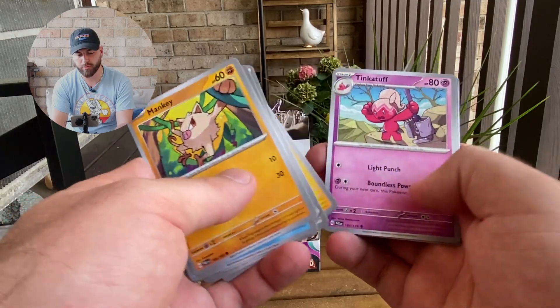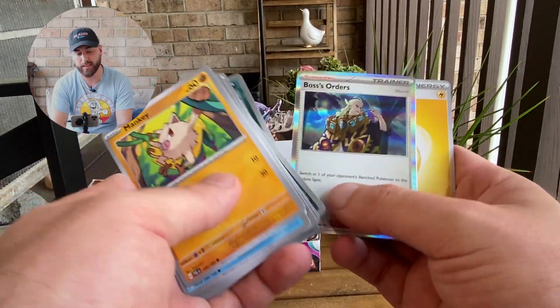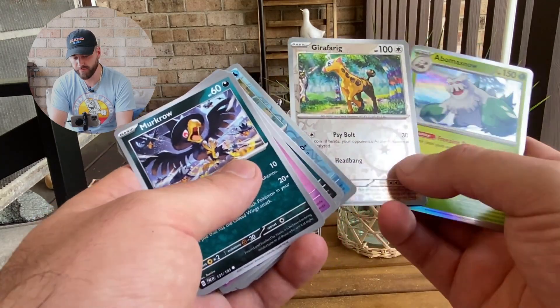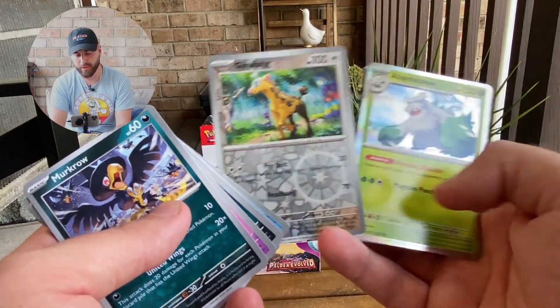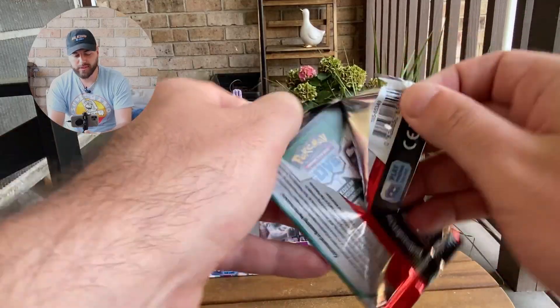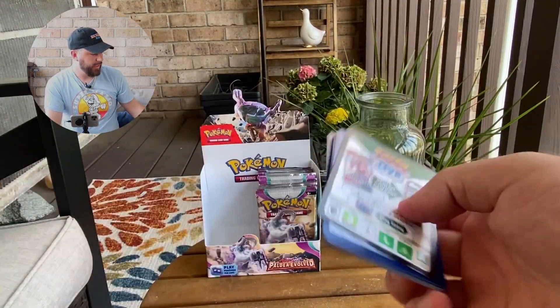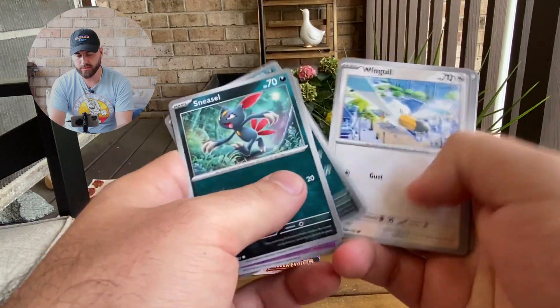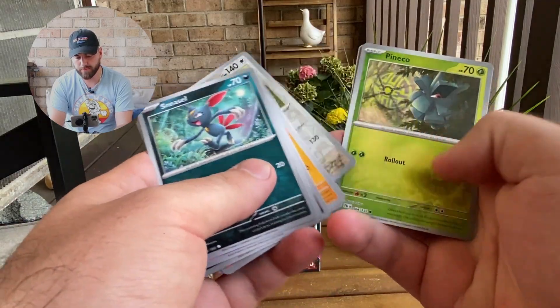Mankey, Delibird, Super Rod — which is a cool card — Tinkatuff, a Hydreigon, and a Boss's Orders. Let's see as we finish up the first half of this box. This Drifblim has really, really nice art, but nothing in this pack. Halfway done — hopefully we can pull something great. We haven't seen anything gold yet, so hopefully we get something like that, or a nice alt art — something fun.